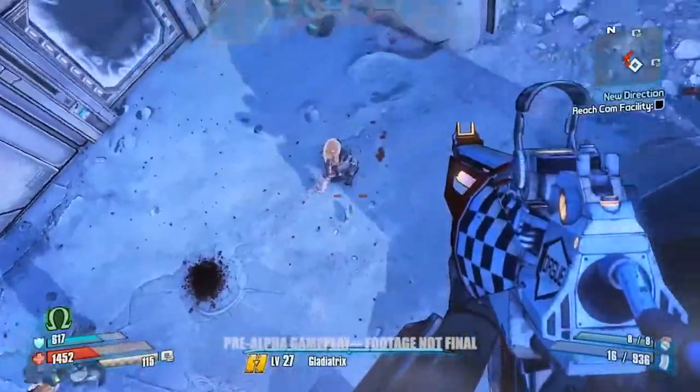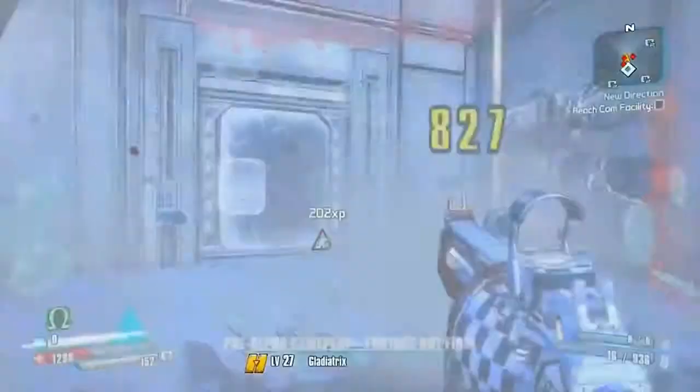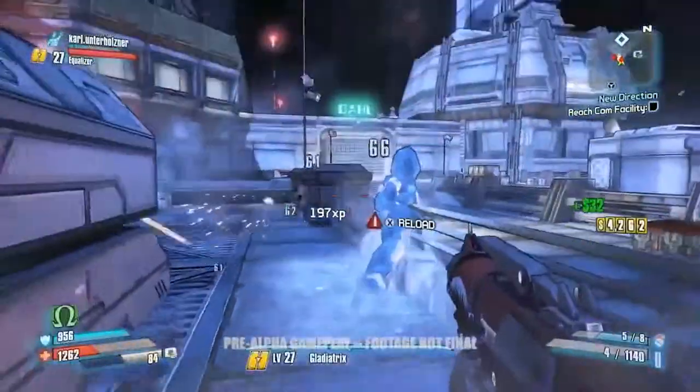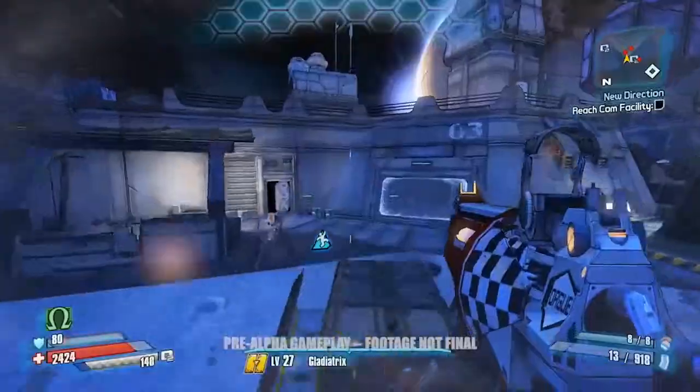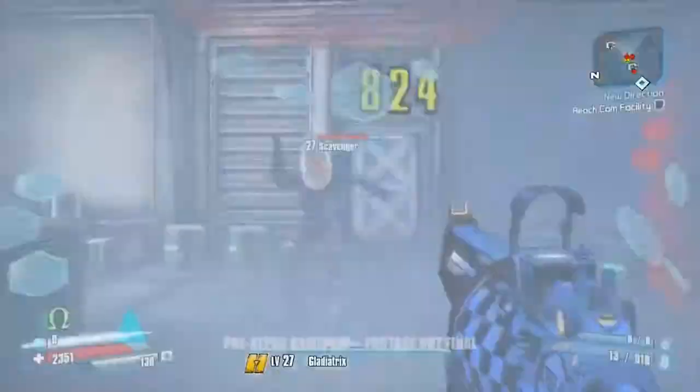And then they added this new feature — I call it a ground pound, I don't even know if it has an official name — but basically when you're flying, hovering, or midair, you hit the crouch button and BAM, you smash straight to the ground, leave an impact, stun everybody. It's so much fun.